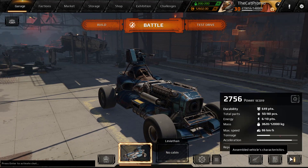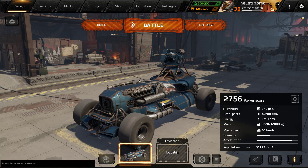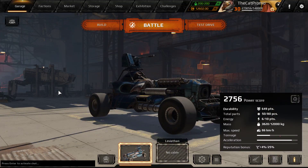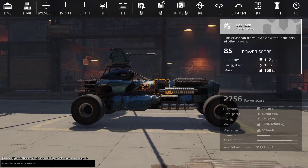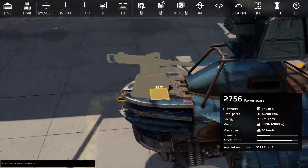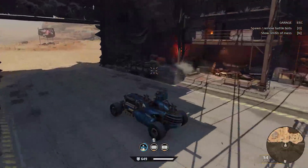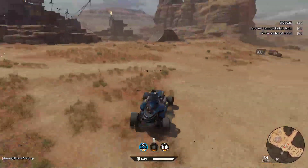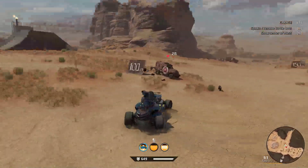Let's check the performance of this vehicle. It has 50 parts out of 80, but buying it does raise your part limit to 55. There's only 649 durability, which is rather low for a vehicle at 2,700 power score — you at least want 800 to 900 there. It's massive at 3.8 tons, pretty decent. You have energy to play with, so even as a basic player, the least thing you can do is stick a core machine gun in the front and back, attack from an angle, and do drive-bys. Adding two cores will put you at 10 energy.